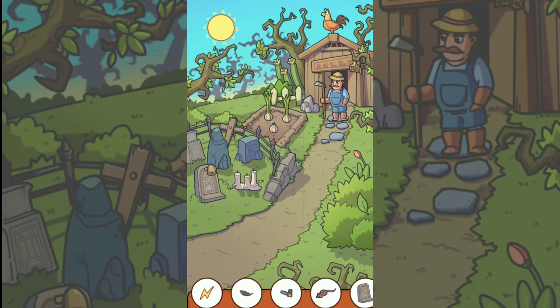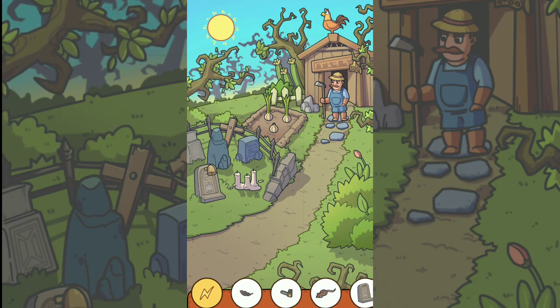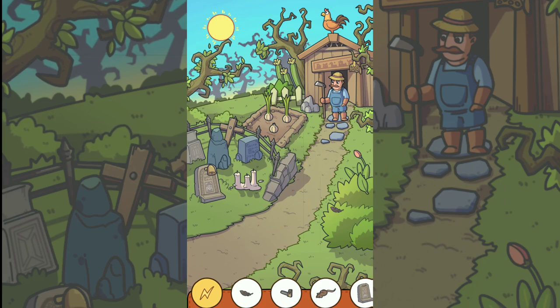Okay, for object number one, you can tap the bell and you can take this level. For object number two, you tap the leaf on the right side, and you can tap the bird again — you can take object number two.